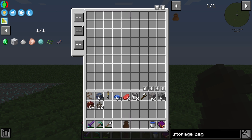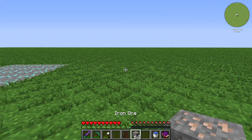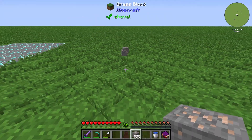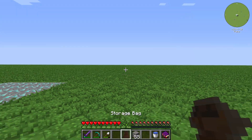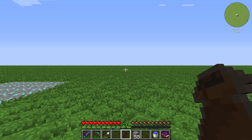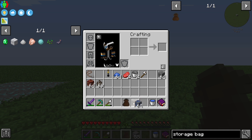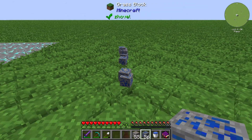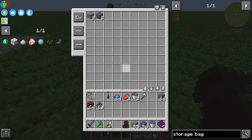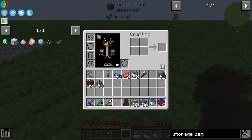We have different modes which we can configure. We start with the everything pickup mode. If I pick up this iron ore, we can see it gets picked up into the storage pack. The next one is some lapis lazuli ore, and we can pick that up as well.